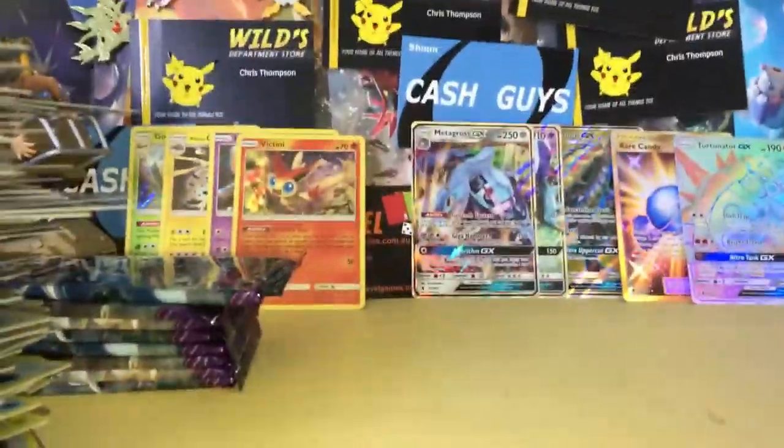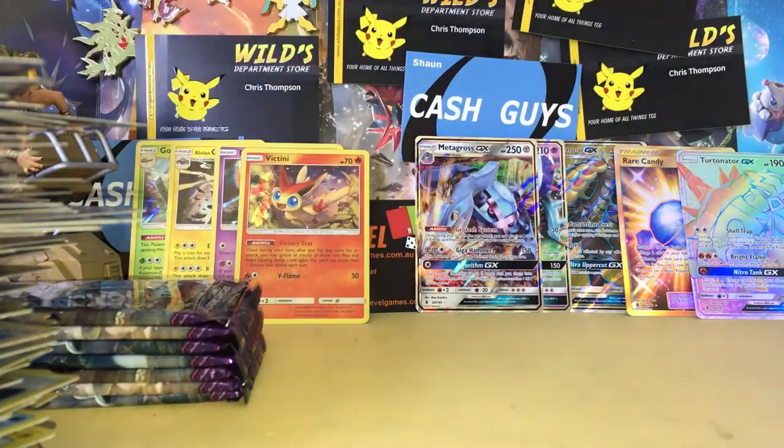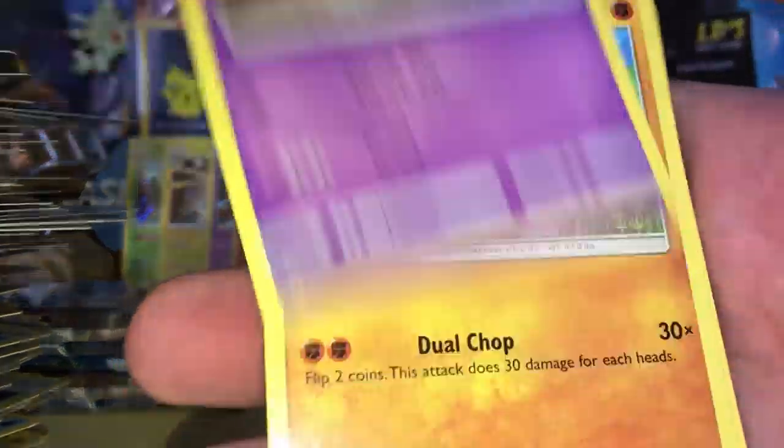Look at the size of this tower of bulk. Usually I just put my bulk straight into boxes after I record, but I'm sort of being lazy. We've got a Trubbish, Machop, a Lolan Geodude, a Mudbury, a Lolan Sandtrue, a Matang, a Choice Band, Fuel Blower, a Quarferi reverse, and an Oricorio Regular Rare.